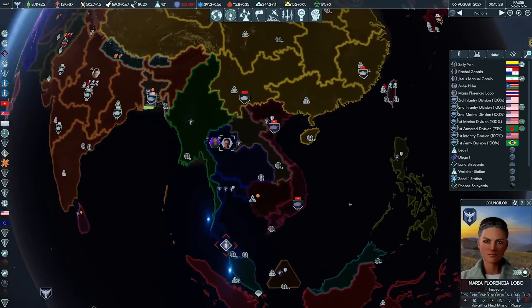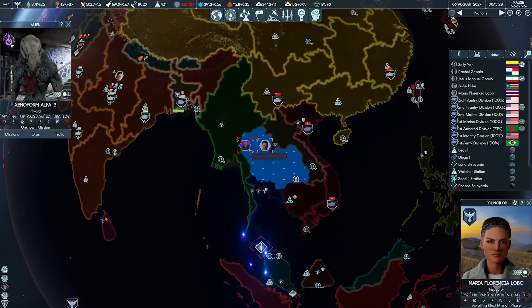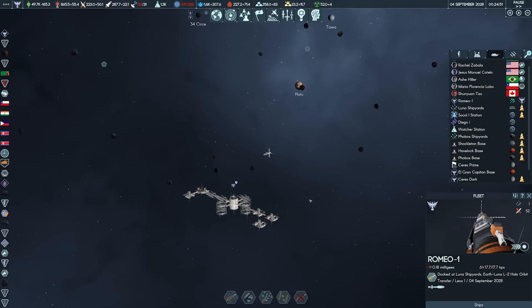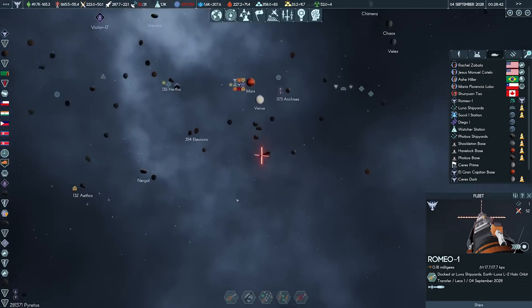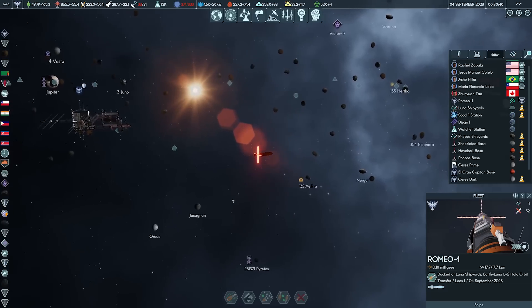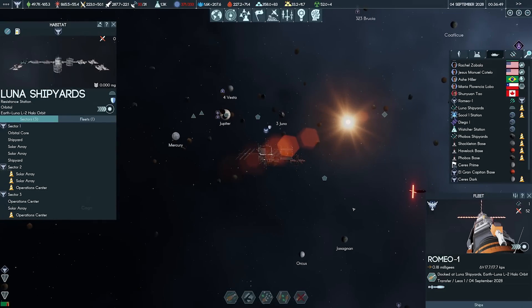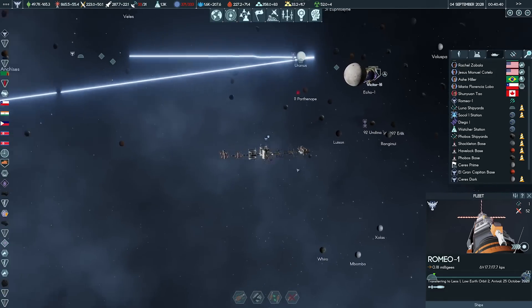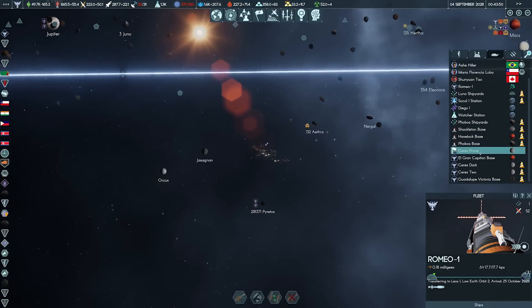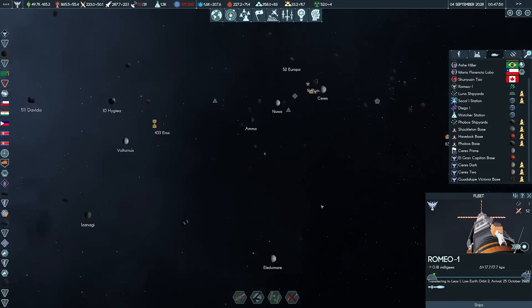Perhaps more frustrating is how the other layers of the game, down on Earth, can intrude into this one. Enemy factions will seize control of your stations, seemingly at random. Those kinds of political maneuvers make sense on the Earth layer, where huge numbers of people are at play — but in space? Why are we letting strangers onto our secretive space weapons research facility? And why aren't all our marines doing anything about it? And don't you dare blow up any non-alien space facilities, no matter how evil their occupants — everyone will hate you for it.